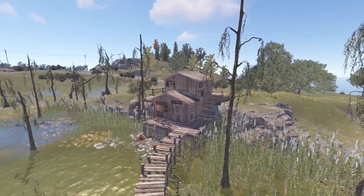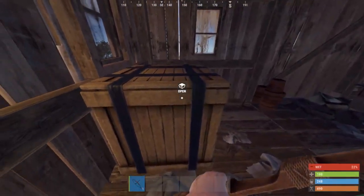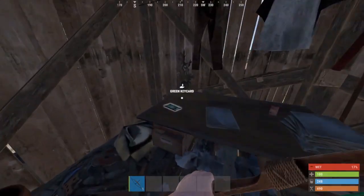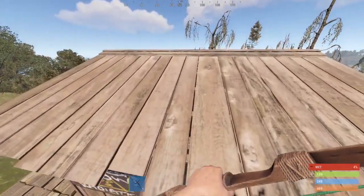Now let's talk about the big house. Inside, there are two crates — one on the first floor and the other on the second floor — and these crates will always be brown crates. Also on the second floor, there is the green card spot, which is on top of the desk. You can also get on top of the big house by jumping onto the fence and then onto the roof.